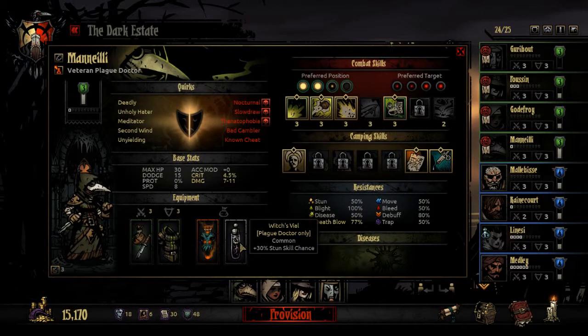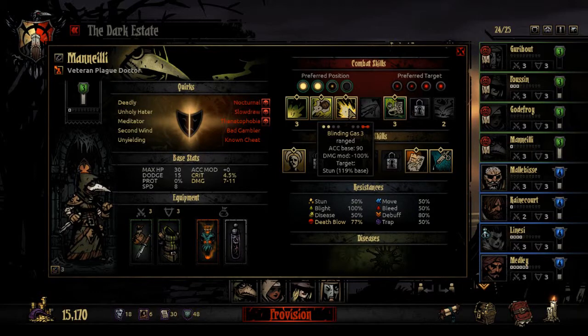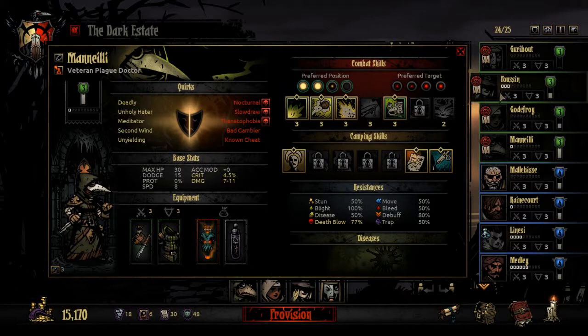We haven't seen a Plague Doctor in a while. I am giving him an extremely high chance to stun - about 70% plus a normal base of 120, so that's about 190% base stun chance, which is very nice.